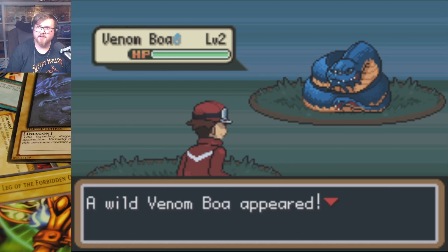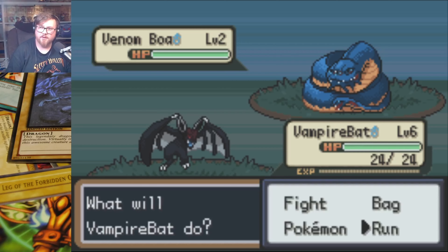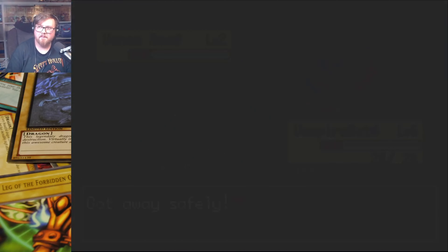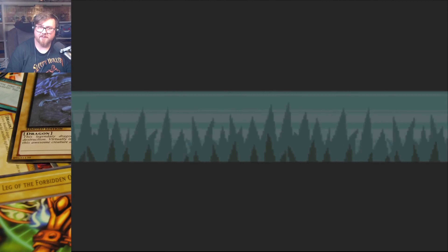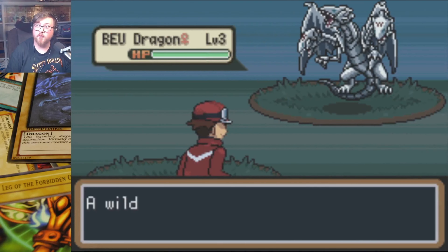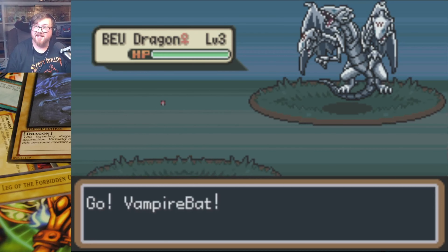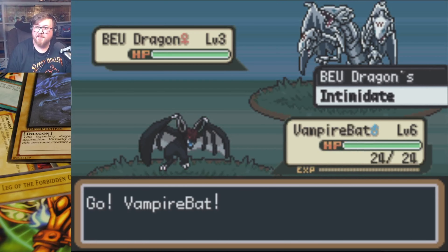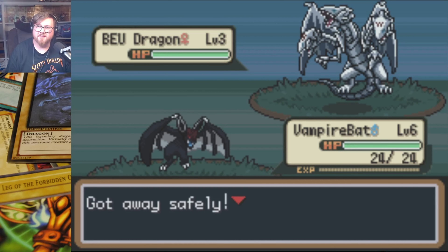What is that? Oh, it's a Beaver Warrior. It looked like one of the roids, like a Vehicroid. They didn't completely change all the music — it's just some of the spice music. We have a Venom Boa. Alright, that looks horrifying. Some of the sprites definitely look a little wonky, but I mean, they did what they could. It's not like there's a whole lot of reference points.